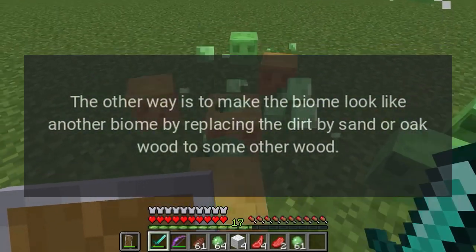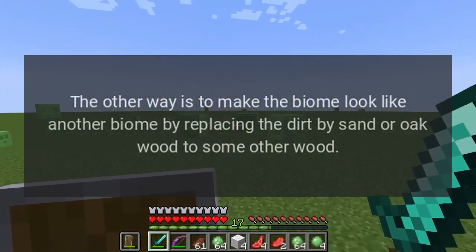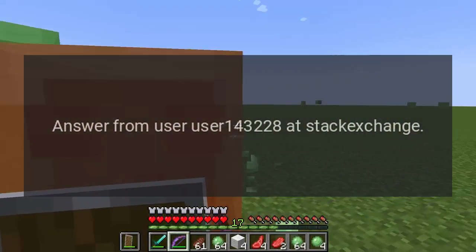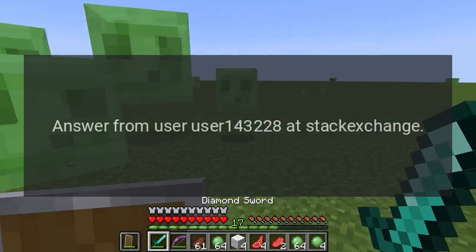The other way is to make the biome look like another biome by replacing the dirt with sand, or oak wood with some other wood. Answer from user 143228 at Stack Exchange.